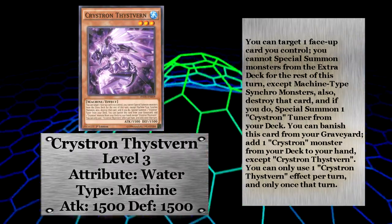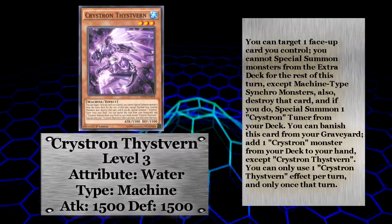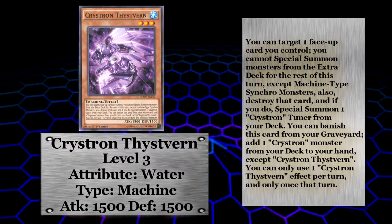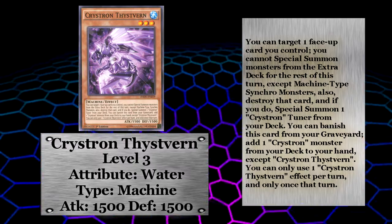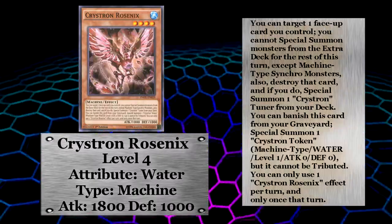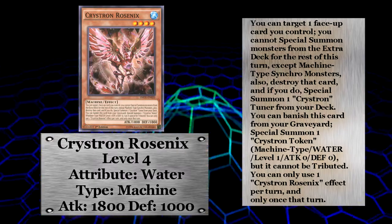Christron Thistvern is the other level three non-tuner and isn't quite as useful, but can still set up a lot of plays for you. Its graveyard effect gets you a Christron monster from your deck to your hand, letting you set up for your next turn. Christron Rosenix is the only level four and is much less useful than the others.